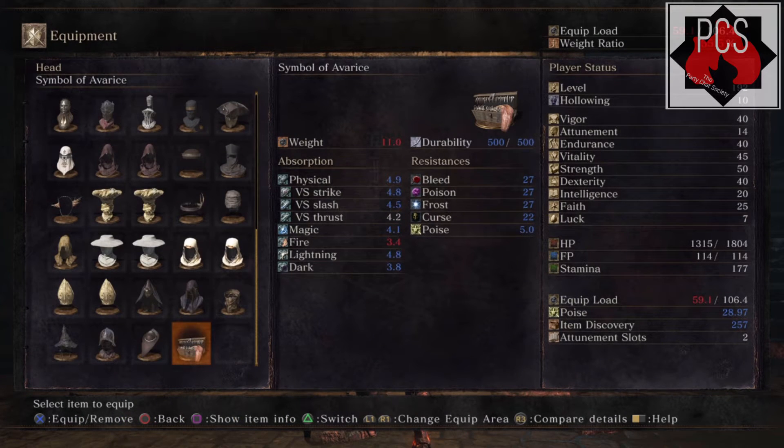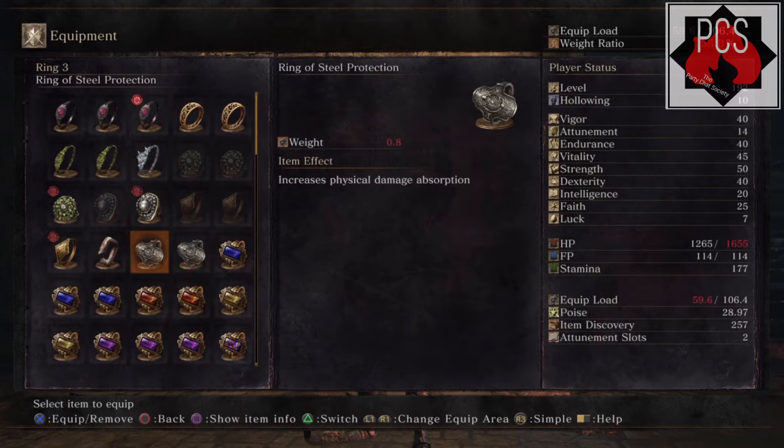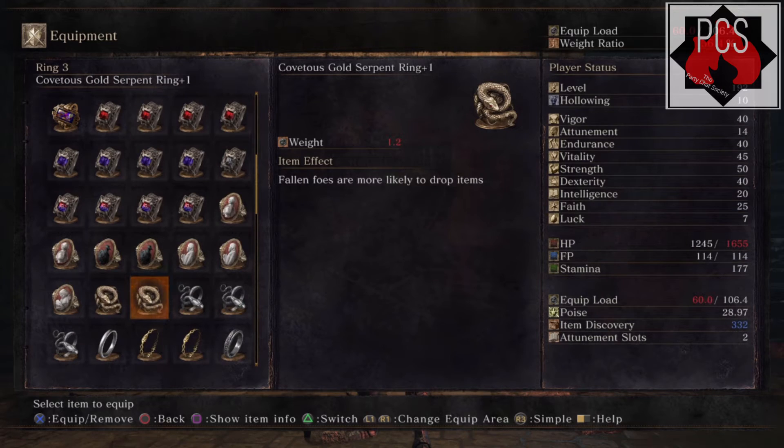Next, you'll want to equip the Symbol of Avarice, a helm that is a rare drop from Mimics. This increases your item find by a hundred, but it also constantly drains your HP, so make sure you're watching it.